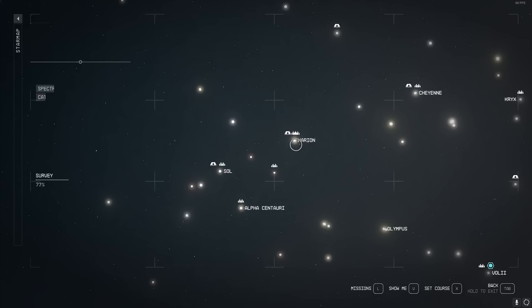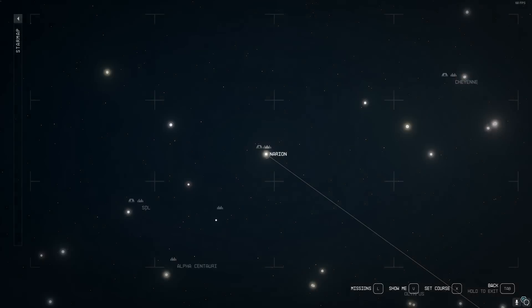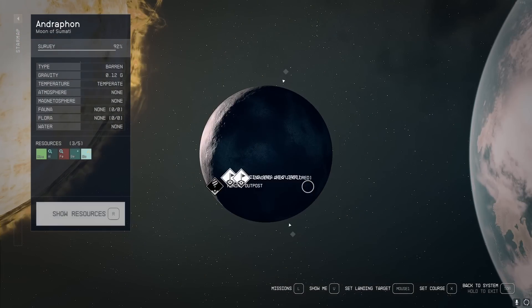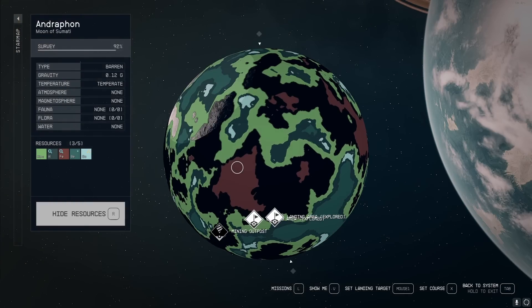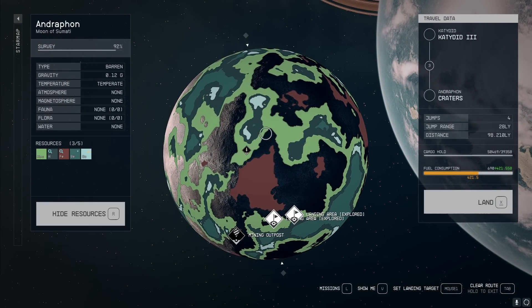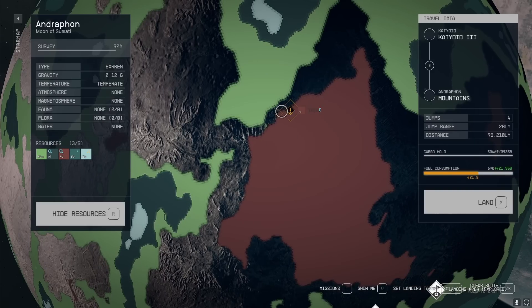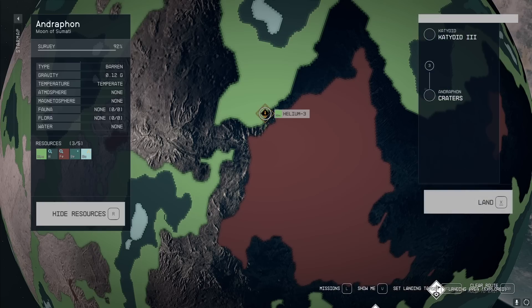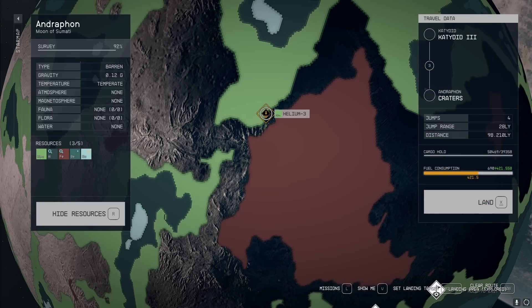The first planet on the list is the most overused one in every video ever. You go to Narion, up to the top right of Alpha Centauri — there's Andraphon. You can scan for resources and find an area that has mountains. You can see on the right mountains, and you find an area that has craters on the right. Then you try to find a split biome.